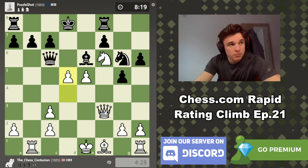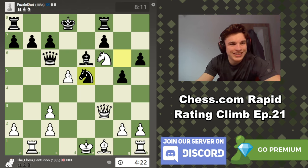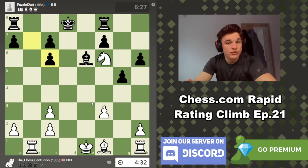He goes this route — so yeah, we take the Queen. Just checking there's nothing better. Don't believe there is. Let's take. Knight takes. Pawn takes. Like I said, the attack does not have to end in checkmate — we can just win a ton of material, which is exactly what we've just done. We're up a whole piece. Now to convert the position.